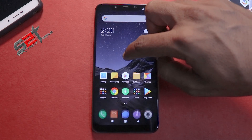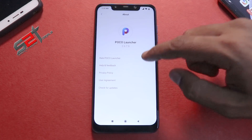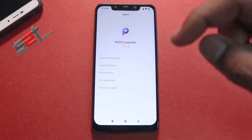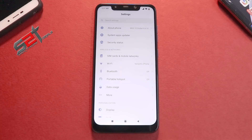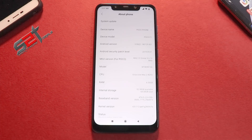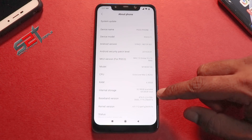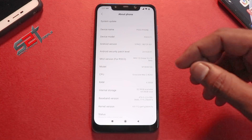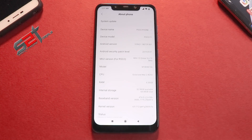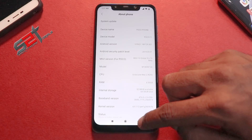Everything looks very similar. Let's quickly look at the version of each system app. The launcher is updated to 2.6.7.9. If we go to About Phone, this is MIUI 10 Global Closed Beta 9.6.10. The security patch is surprisingly the 1st of May 2019 — in a previous closed beta we had a June security patch, and it has gone back to May, which is concerning.